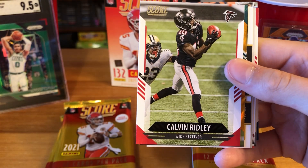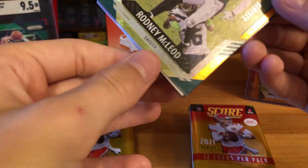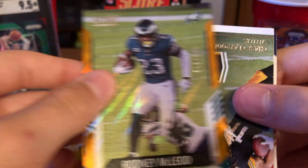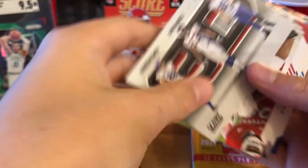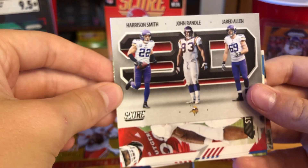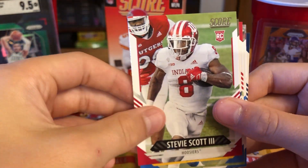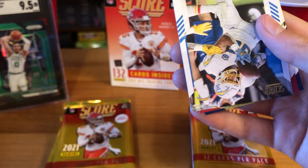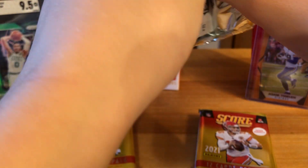Fifth pack: Denzel Mims, Mecole Hardman Jr., Calvin Ridley, and hey — a numbered card! Rodney McLeod numbered 516 out of 575 — sweet, first numbered card of the day! Also a Next Level Stats Chase Claypool, a 3D insert, Vikings trio of Harrison Smith, John Randle, and Jared Allen, Stevie Scott, Demetric Felton, Sean Wade, Austin Ekeler, Jimmy Garoppolo, and Jerry Jeudy.